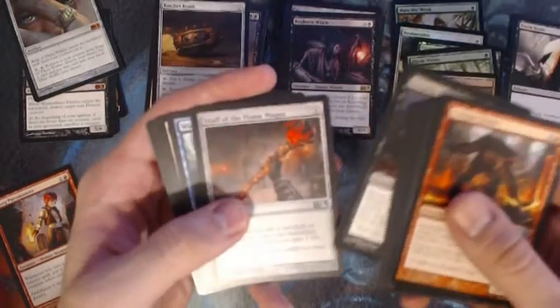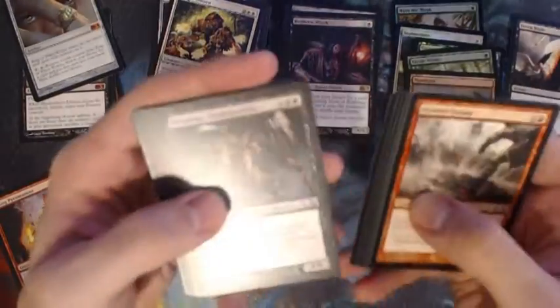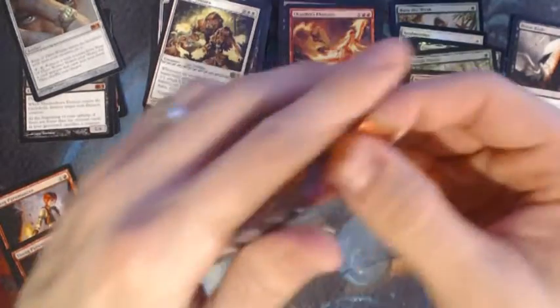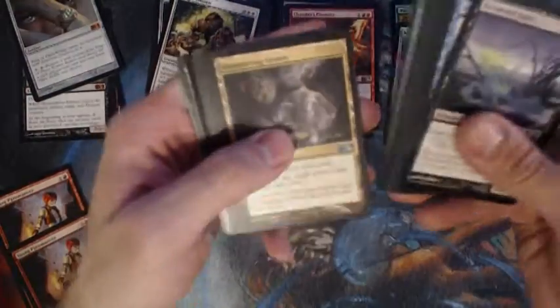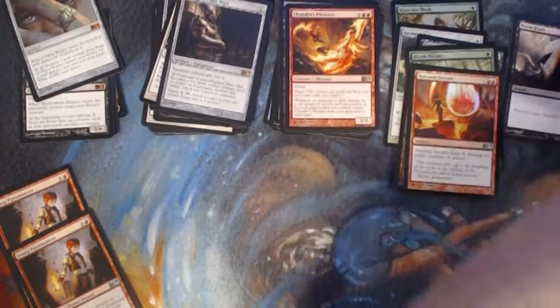Vampire Warlord, Staff of the Flame Magus, Water Servant, Ajani's Chosen. Looks like we're down to five packs left. Fire Shrieker, Woodborn Behemoth, another Young Pyromancer, and a Chandra's Phoenix. Banisher Priest, Shimmering Grotto, Windstorm, Haunted Plate Mail, and a foil Volcanic Geyser.